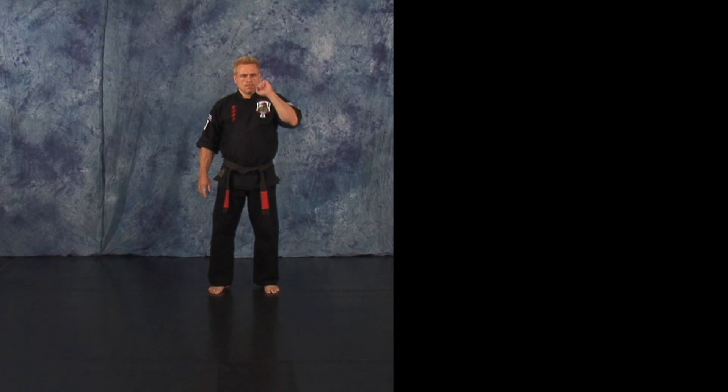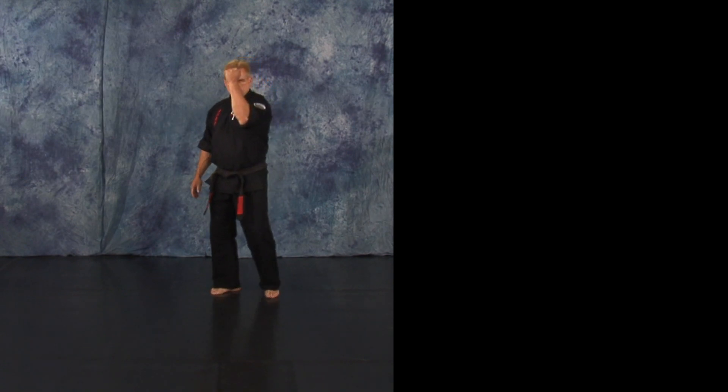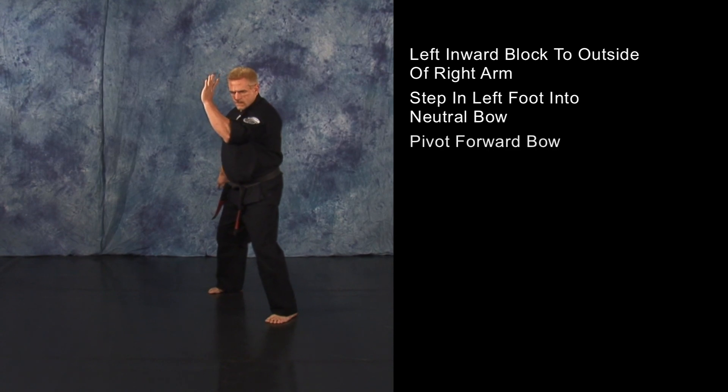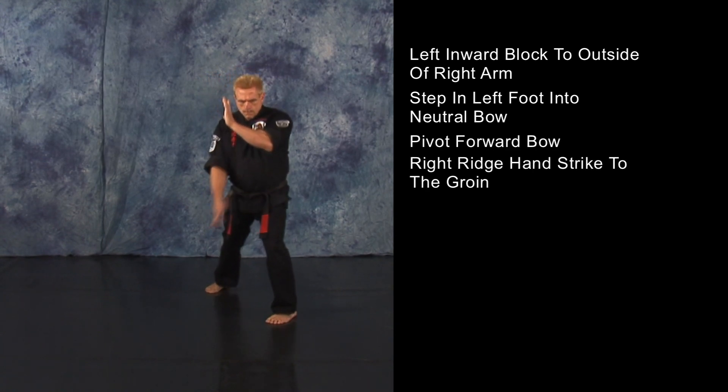As your opponent steps forward with his left foot and throws a right straight punch, deliver a left inward block to the outside of your opponent's right arm. Step in with your left foot into a neutral bow. Pivot into a forward bow with a right ridge hand strike to the groin.